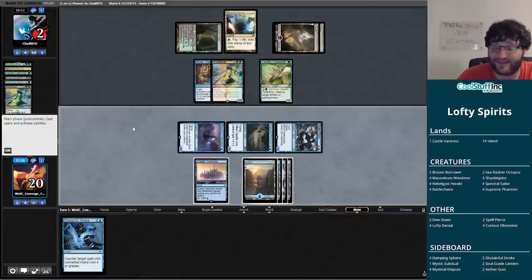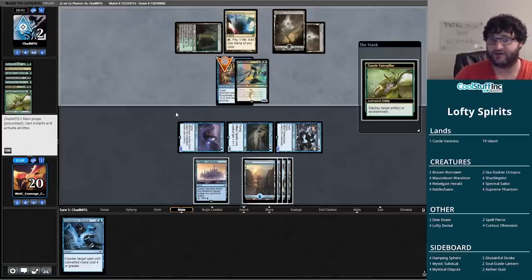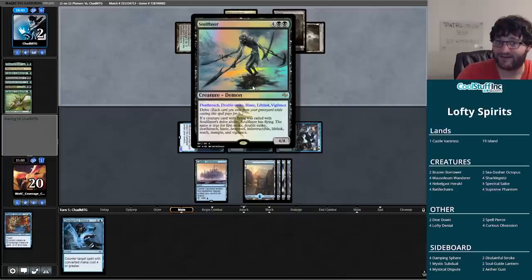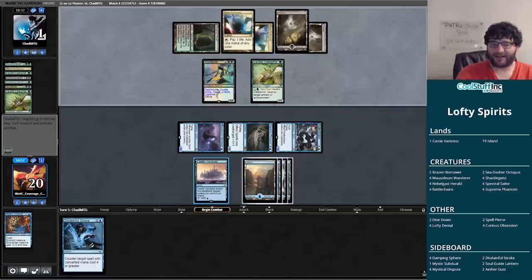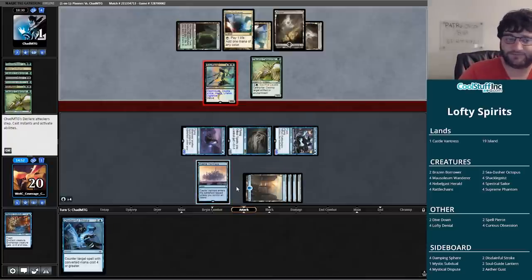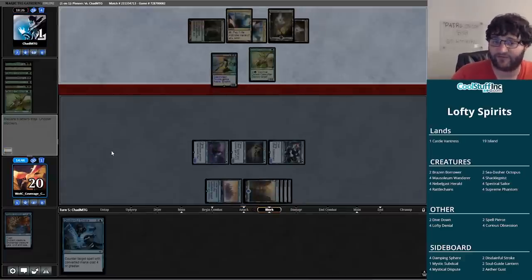Caterpillar on that — that's also pretty good. They're going to gain eight life. Nice play on their part — maybe I should have counted. We might not have known they had a third one either. We might be able to beat our opponent gaining eight life. Let's scry and see what we can find. I think a Supreme Phantom gets us there. Brazen Borrower also gets us there. They're going to get their hit in and gain eight — but we are not dead.